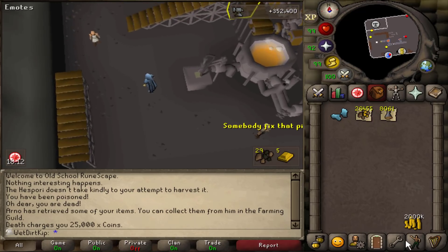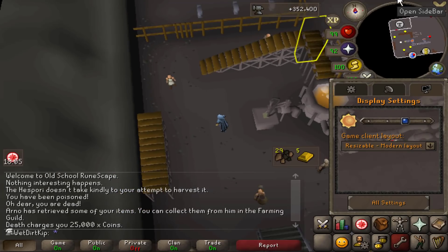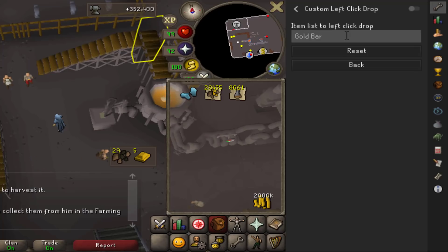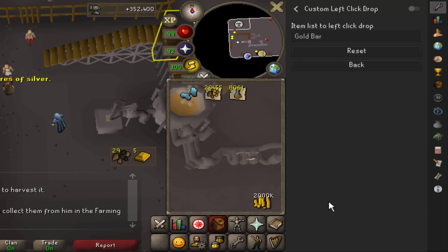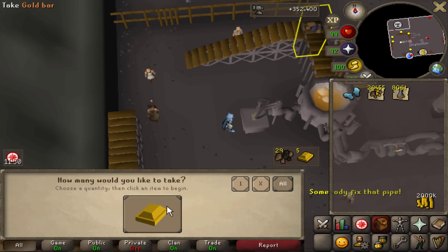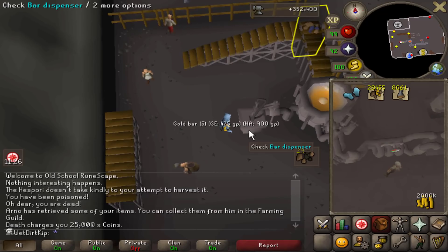A couple of things I'll be doing for blast furnace to make it easier on me personally: first off, when I do blast furnace I like to go into resizable. And there's also this plugin I found recently — it's called custom left click drop. So instead of having to hold down shift to drop items, you can set whatever items you want onto this list, and when you just regularly left click them without holding down shift, it'll drop to the ground. That's just a basic function you could do on any Windows computer by using the sticky keys feature — this just makes it more convenient within RuneLite itself. I've never actually tried this plugin before, I just found it last night. If you're not on RuneLite, you can just press your shift key five times in a row to turn on sticky keys.